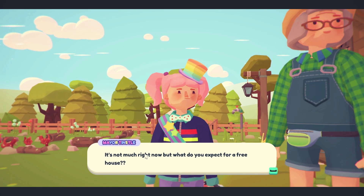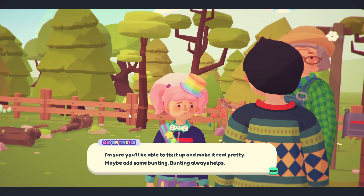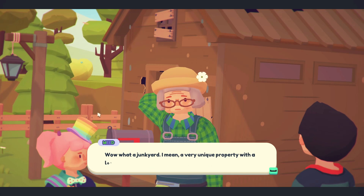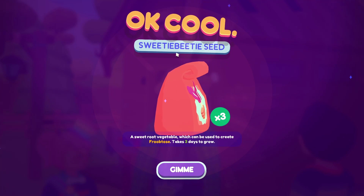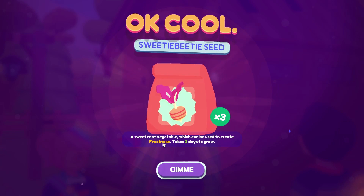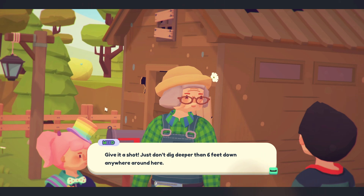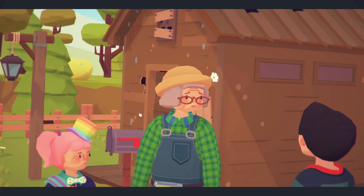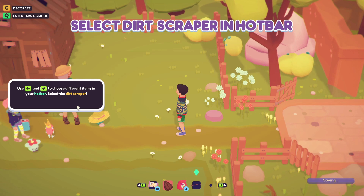'It's not much right now.' No, you're not wrong. 'But what do you expect for a free house? I'm sure you'll be able to fix it up and make it real pretty. Maybe add some bunting — bunting always helps.' Absolutely — bunting makes everything look better! 'Wow, what a junkyard.' I mean, a very unique property with a lot of potential. 'I bought you a couple of things to get started.' Sweety Beety seeds — three of those, a sweet root vegetable to create frubtose, takes three days to grow. And a scraper — farming equipment!